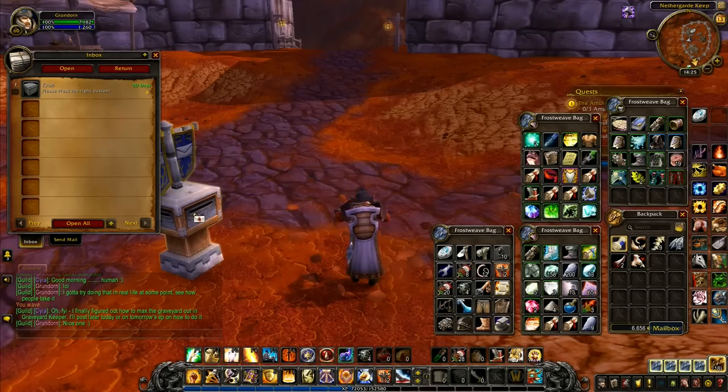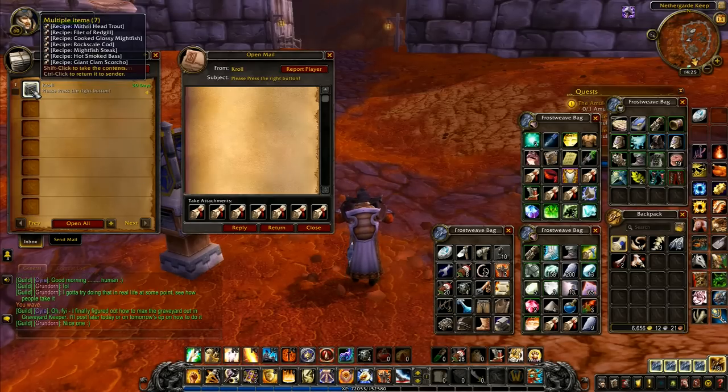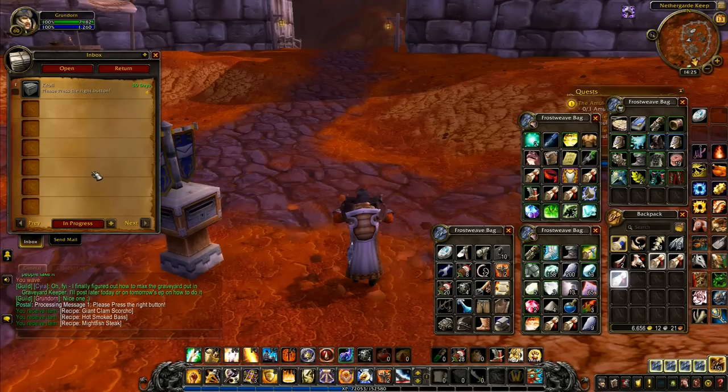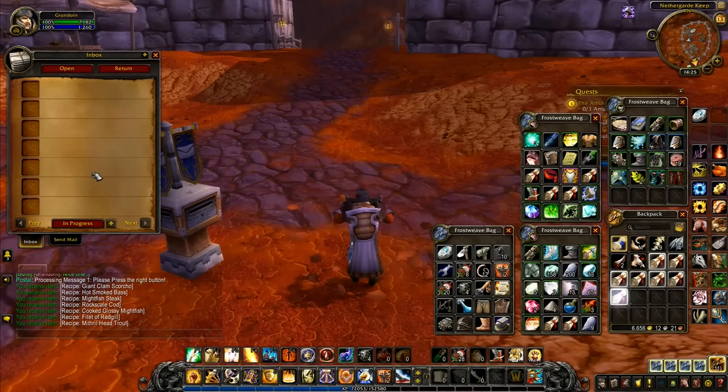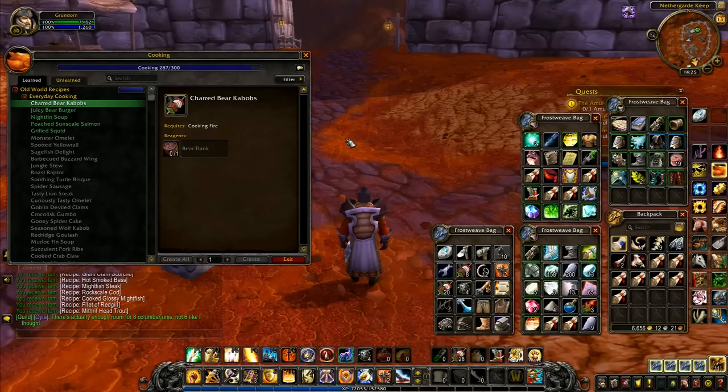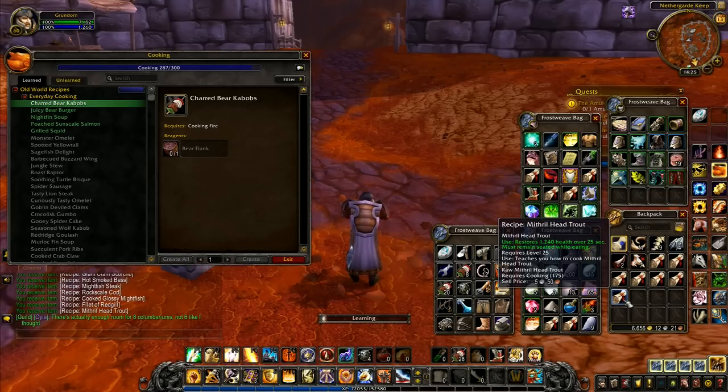So anyway, I had some posts — it was from Kroll. Do you remember? We pressed Return. Yeah, please press the right button — good advice, sound advice right there. So if I just do it like that, take all. There we go, we have pressed the right button. We've now got them all. So let's very quickly learn these. And you go to cooking like that — let's see what we've got.